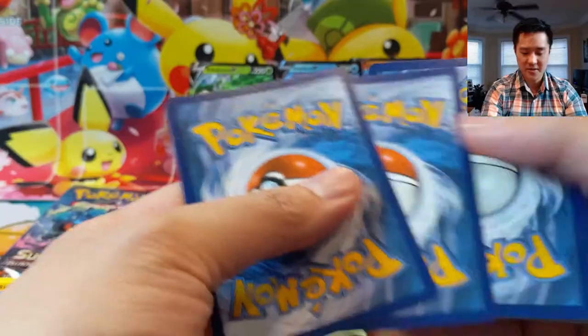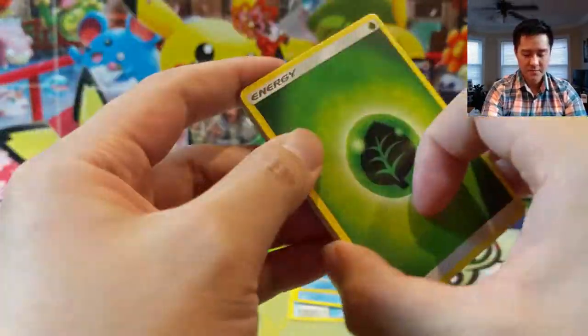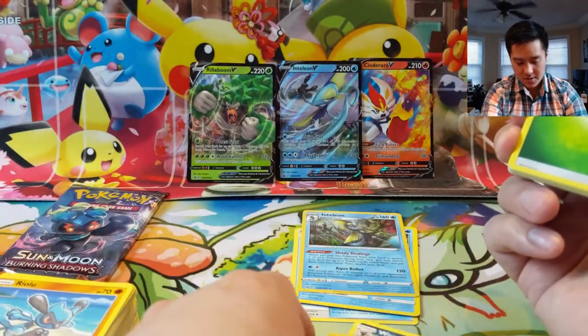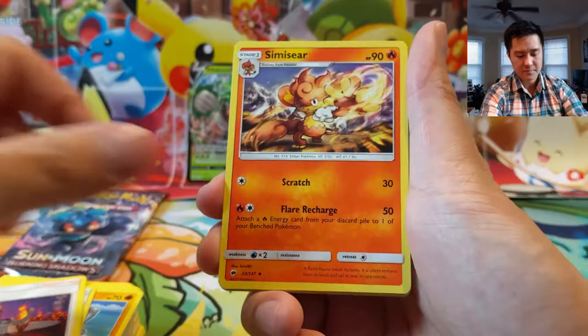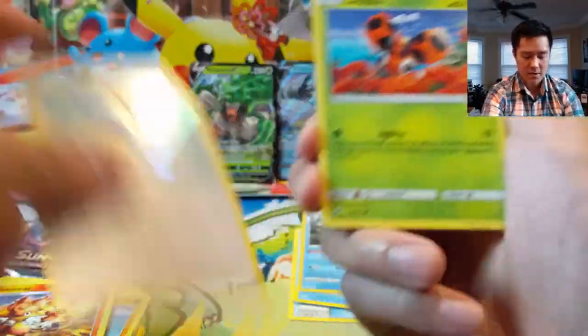They also have things like Acerola and Guzma in this set. At least the print quality on the rare slot looks pretty good. Simisear, a Radish — and we got a Porygon-Z.